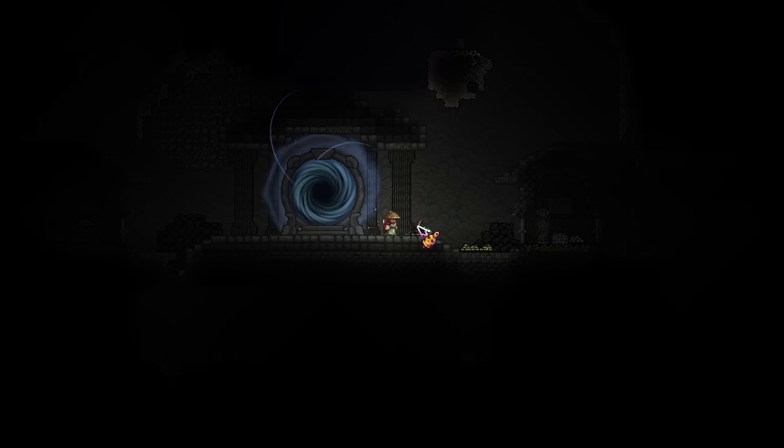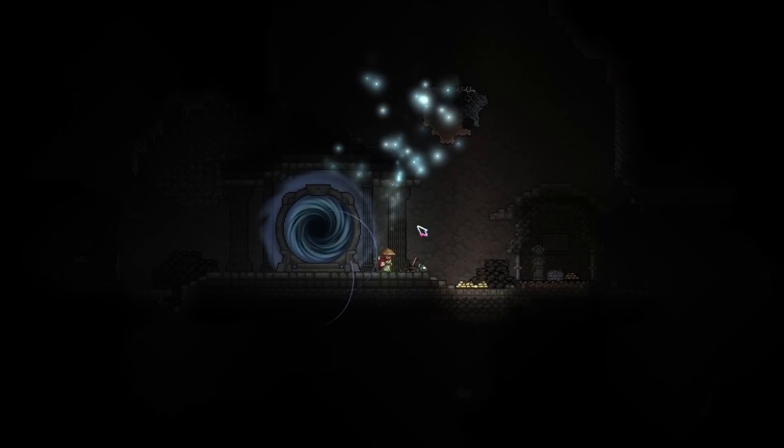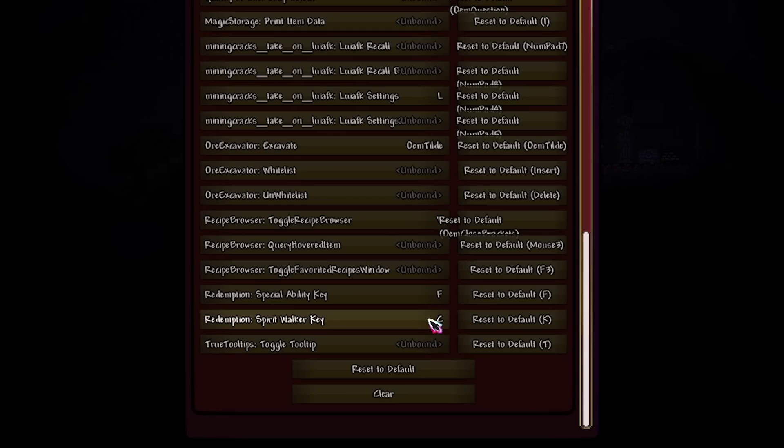There's also the important dead ringer, which allows you to right-click on these remains and unlock the Spirit Walker ability. For me, this is the C key, however you can bind this to whatever you like.